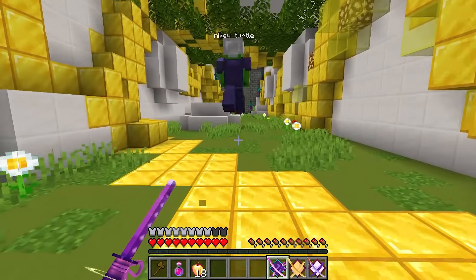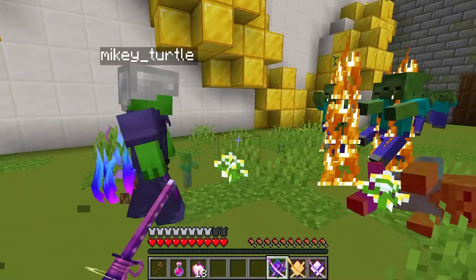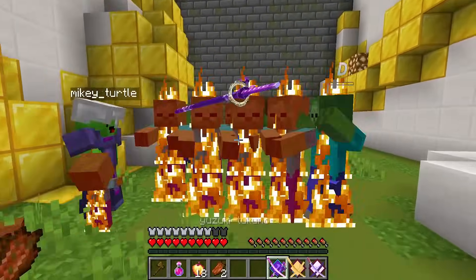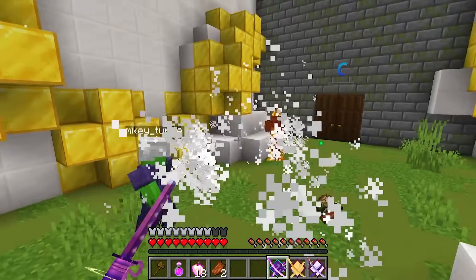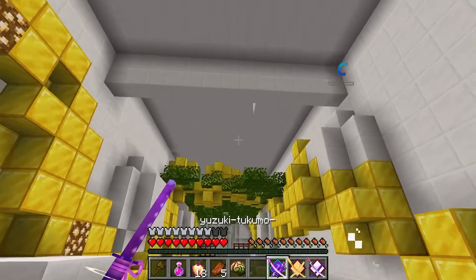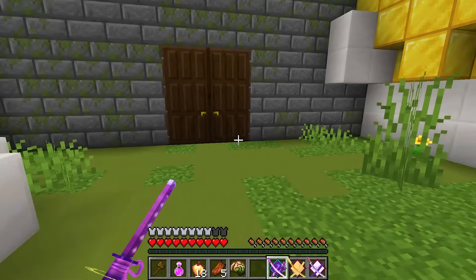Woohoo! The pressure plate spawned a horde of zombies! Help! Attack! JJ, help me! Use your charge attack — how do I do that? Watch! Bam! Yes! Wow! That rocked! This armor is insanely tough!